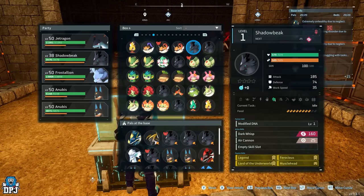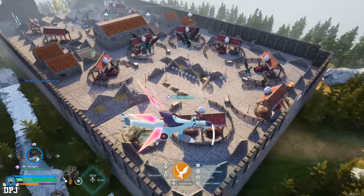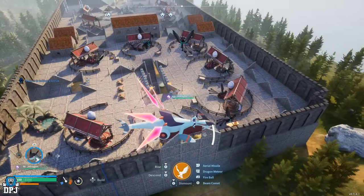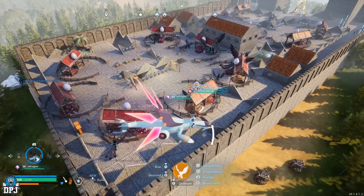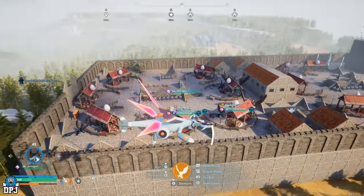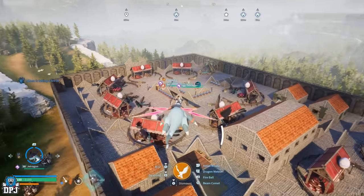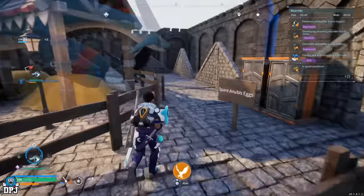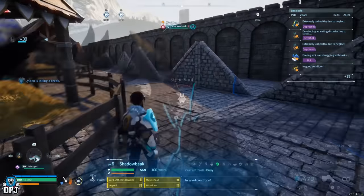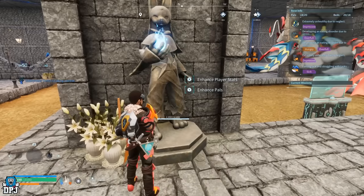Keep in mind: if the Dark Wisp skill isn't present when that baby Shadow Beak is born, it won't learn it later, so keep breeding until you get it. Eventually you will get that Shadow Beak with all four passives — Lord of the Underworld, Legend, Musclehead, Ferocious — and the Dark Wisp skill. During this process you'll hatch tons of Shadow Beaks. If the passives are spread between parents and one of them has the skill, try breeding those two together. I ended up running about four or five mating sets just to try and get the one ultimate Shadow Beak.